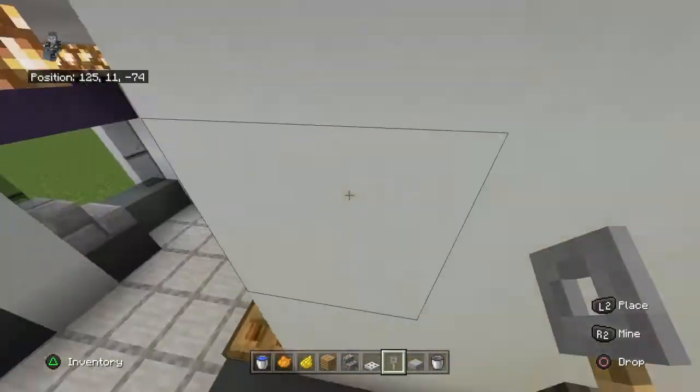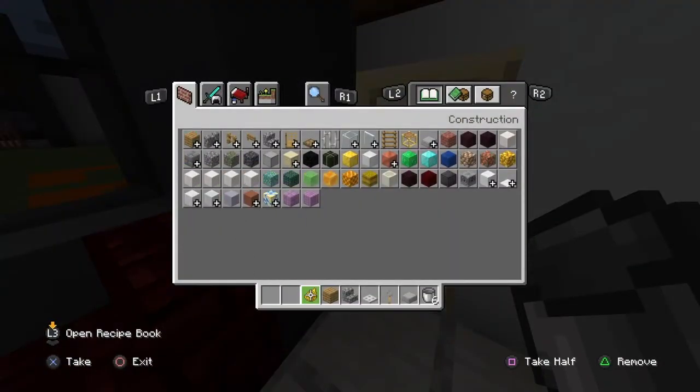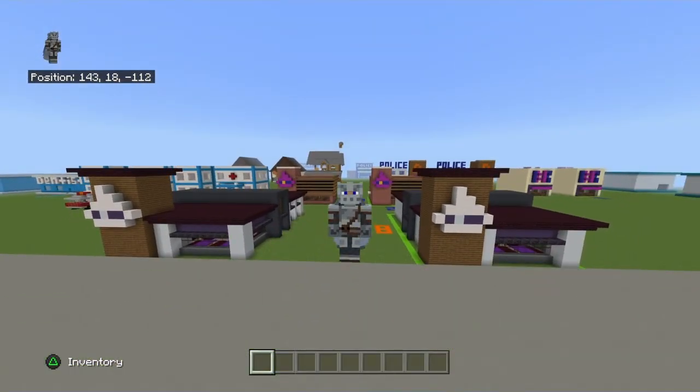Ladies and gentlemen, that is the end — your Taco Bell remake interior is complete. If you guys enjoyed this video and have any suggestions for other tutorials, feel free to leave them in the comments. I recently got a suggestion — Wingstop, I think — and I also want to do Krispy Kreme at some point, and Sam's Club, though I've been holding off forever because I can't figure out how to make that logo. Anyway, have a fantastic day and I'll see you on the next one. Peace.